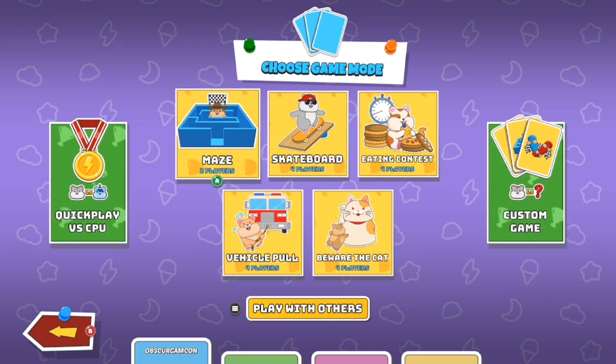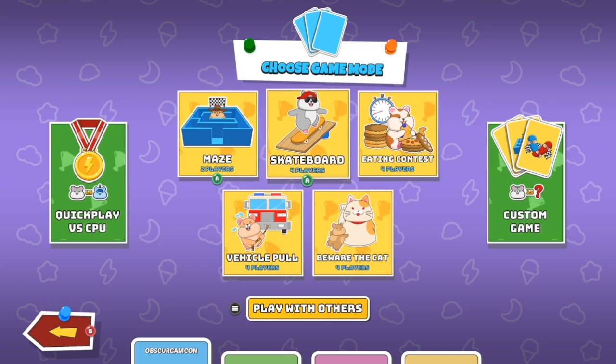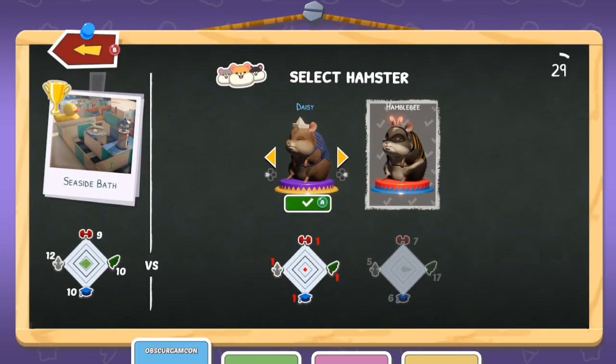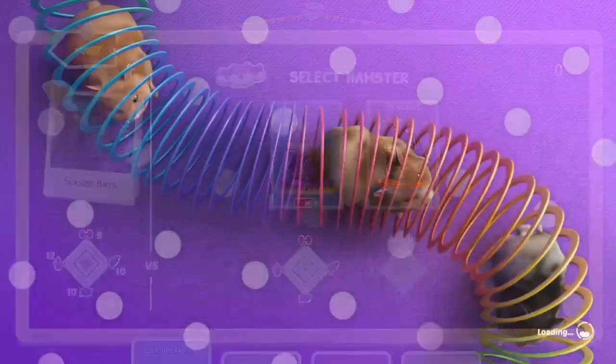They also gave me codes for a couple of outfits that you can put on your hamsters. I can't do that yet because even if you purchase them, you still have to get the resources to actually purchase them in-game. But pretty cool outfits in the west. I'm going to go ahead and go through these mini-games — I'll do novice, and we're going to have Daisy play this one.